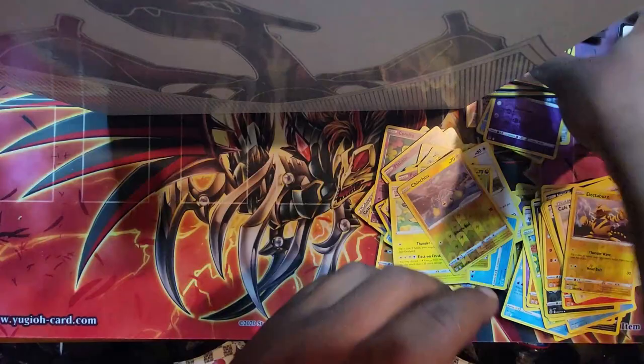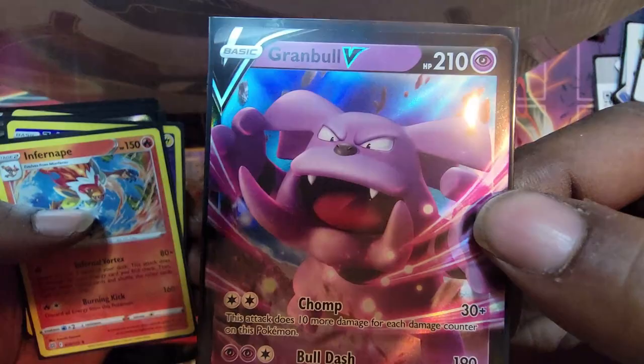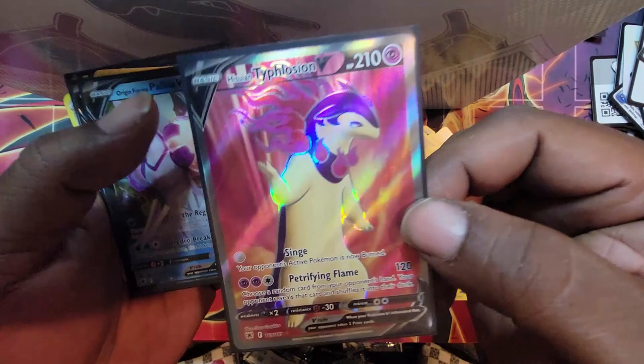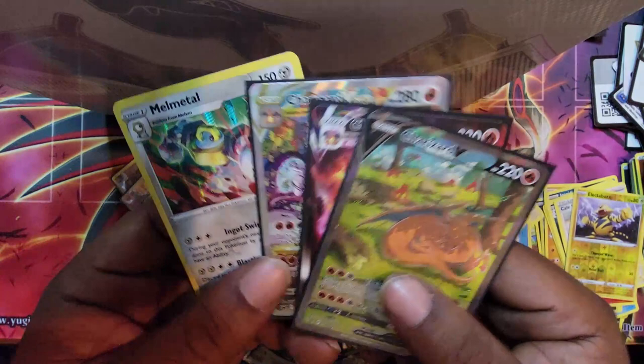Let's go ahead and see what hits we got. Some of these are just my favorites — like Eevee. We got a Zapdos. Parasect trainer gallery — yeah, that's mine. I like these. Granbull V, Infernape, Vullaby, Typhlosion, Palkia V, Glaceon — got to put that in the sleeve. And my three Charizards and my Melmetal — got to put those in sleeves.